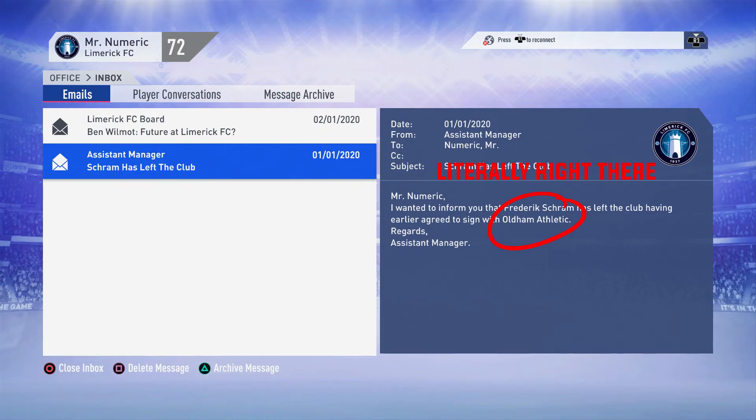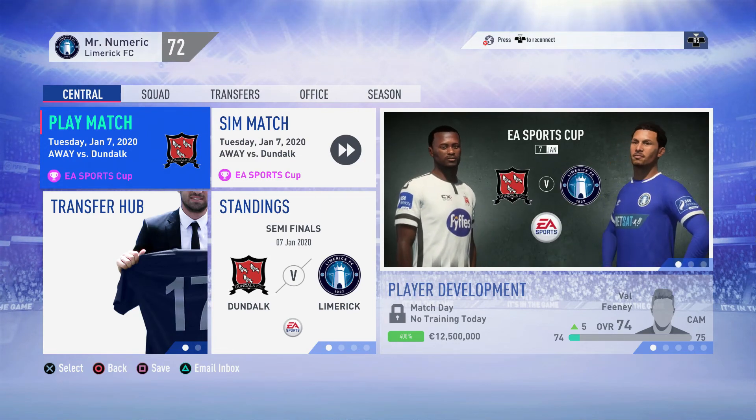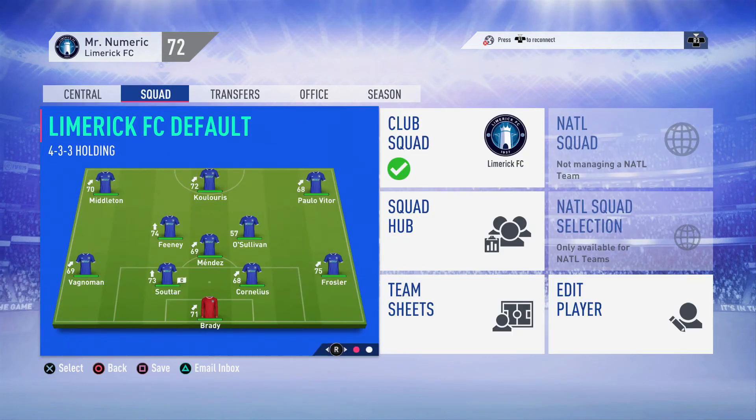Here we are at our first match of the January window - against Dundalk, a huge semi-final of the EA Sports Cup. I've made a few changes and as you can see we have a youth player, Joseph Callanan, starting in centre mid. He has 75 free kicks and 80 long shots so he's going to be our free kick taker. He's an amazing dribbler with 80 dribbling, so we have our passer in Feeney and our dribbler in Callanan. Let's get straight into this Dundalk match.